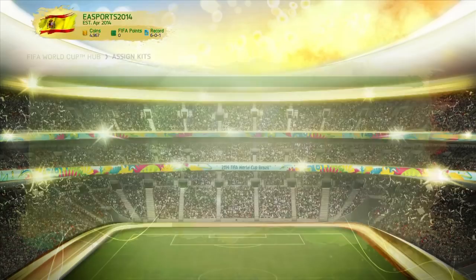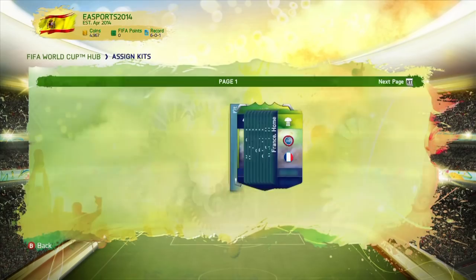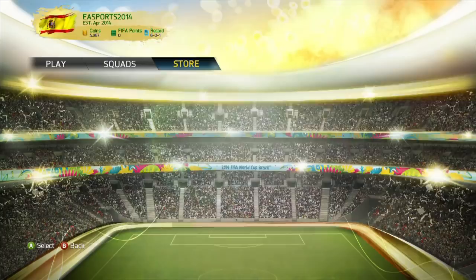Build a squad with players from all 32 national teams taking part in Brazil. That's all the players, all the kits, the official match ball and the Estadio de Maracanã. They'll all be available in packs as soon as you download the update.